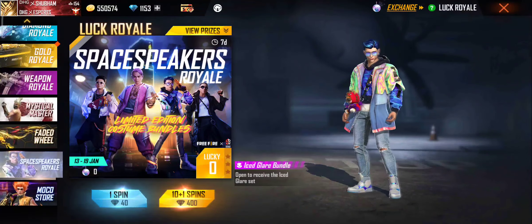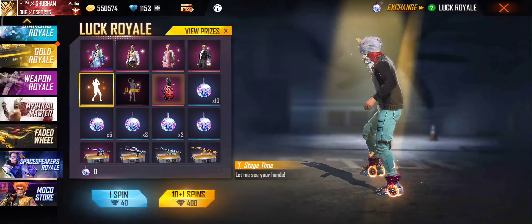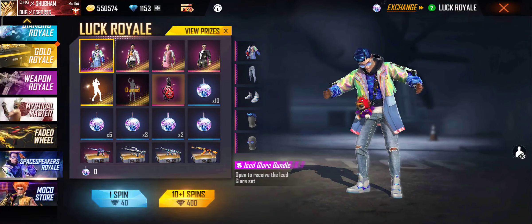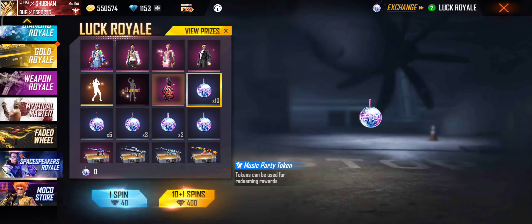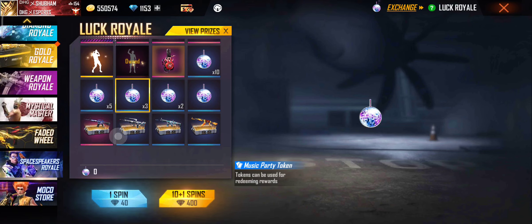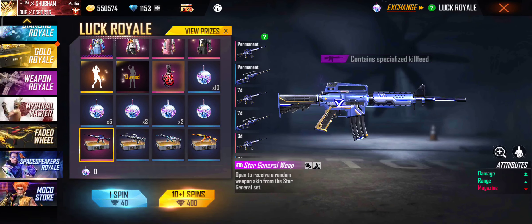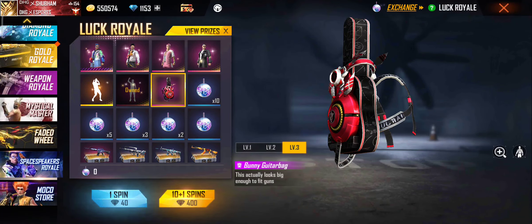In our Space Speaker Royal event, we have a lot of prizes. Here we have the Stage Time emote, and you can see 4 bundles here. You also have tokens which you can use to take a bundle, and you can get 4 gun skins and this Bunny Guitar backpack as well.